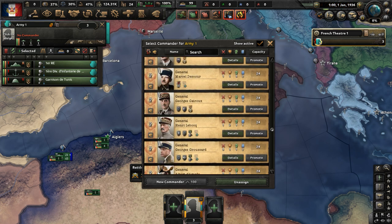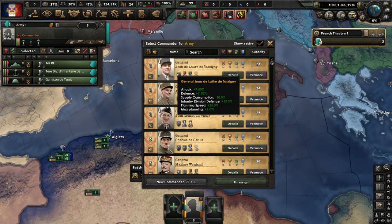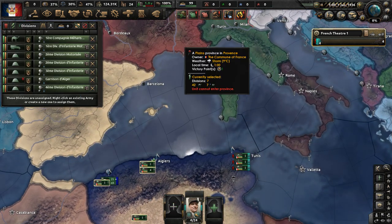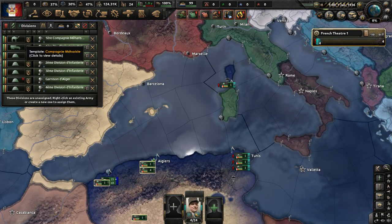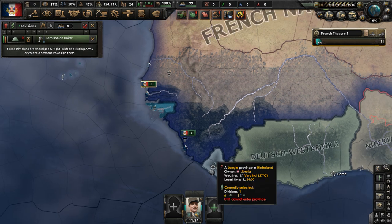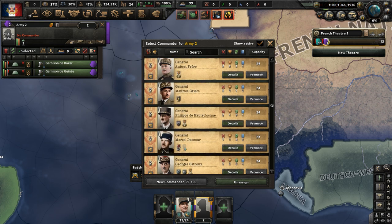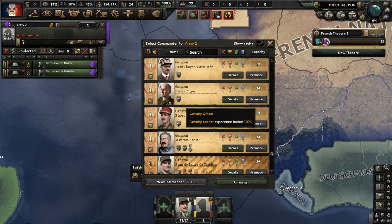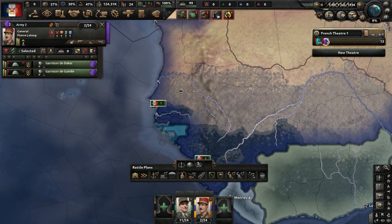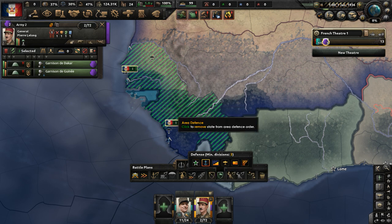We have plenty of generals and a couple of field marshals. We have Corsica under our control — the Commune of France doesn't have that. We also have camel units, which is cool. There are some units in West Africa that are essentially garrison troops; keep them where they are and give them the most basic commander. Get Pierre Long here — he's just going to do garrison duty, defend French West Africa and the ports.